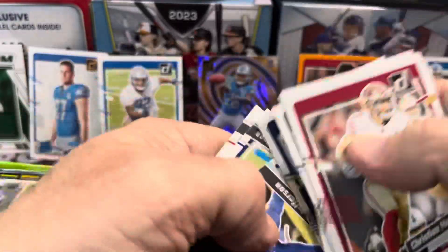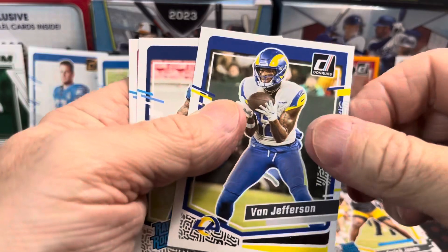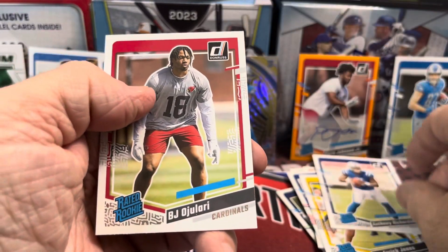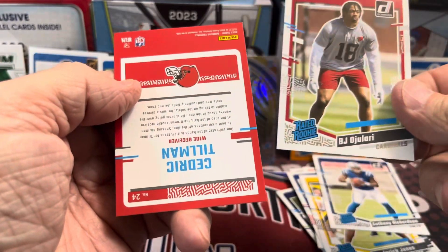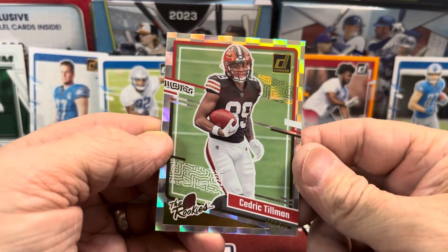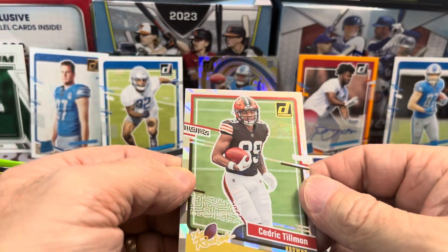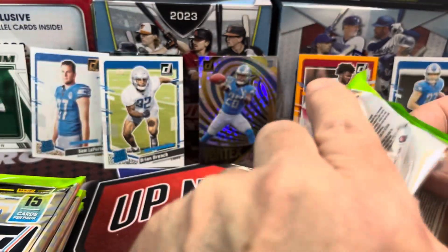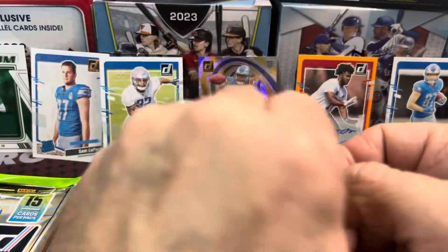I want to see an Optic in here. If you like these videos let me know, I'll be doing more of them. Anthony Richardson rated rookie, BJ Ojolari, and then Cedric Tillman in the Rookies subset — that's one of the subsets in the set. Pretty cool.